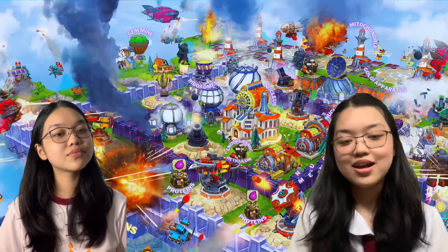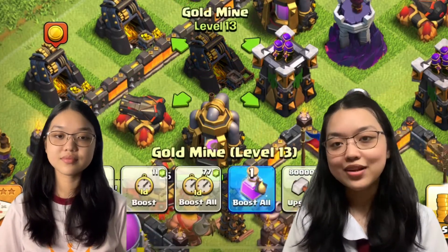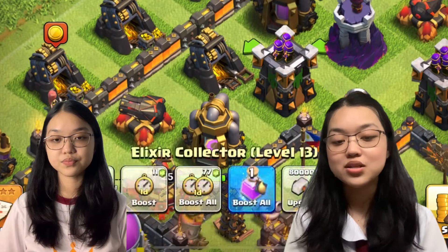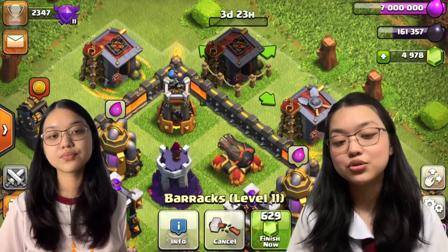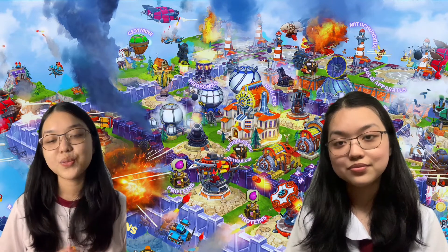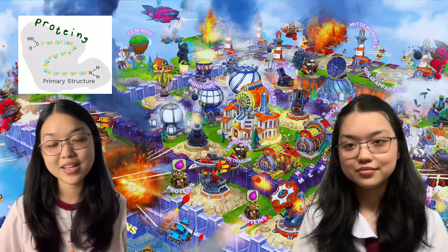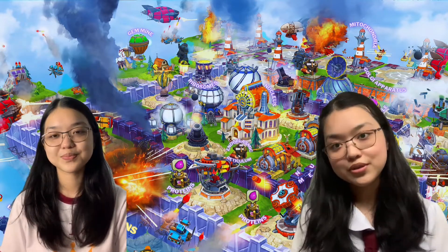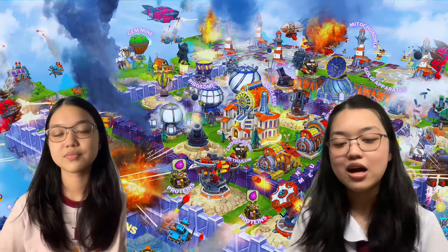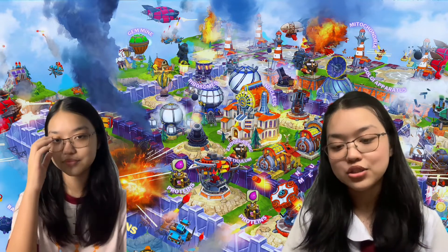The next element would be the elixir — this tiny purple thing that you're seeing on the screen. Elixir is produced and collected by most elements in the game and is utilized for almost all processes: upgrading defenses, upgrading offenses, and even researching troops for them to be upgraded as well. So in the cell, that's what we call proteins, which serve multiple roles — providing structure, growth, and maintenance. And what holds the specific instructions for elixir making? There goes our clan castle, which is responsible for elixir making.